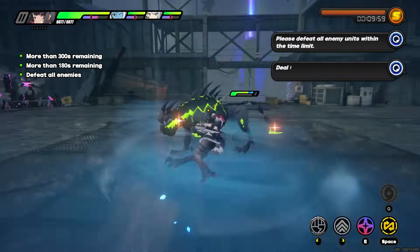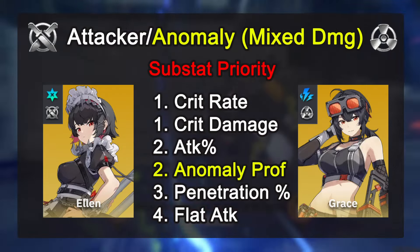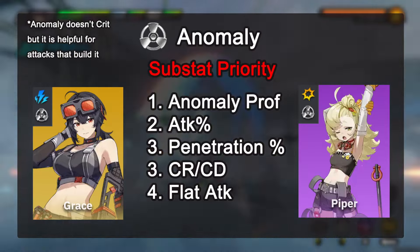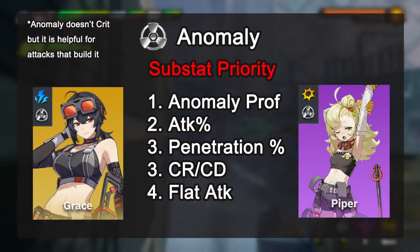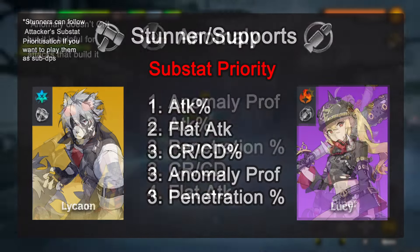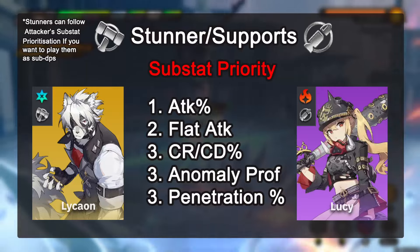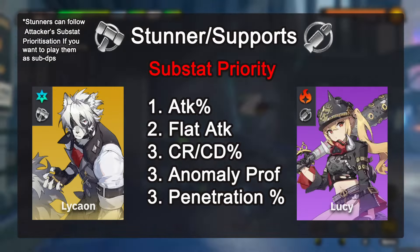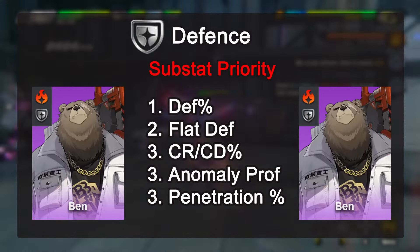For optimal substat selection: attackers and anomaly units going for mixed damage should prioritize crit rate and crit damage, followed by attack percentage, penetration rate, and lastly flat attack. For pure anomaly DPS or disorder teams, prioritize anomaly proficiency, attack percentage, penetration percent, and flat attack — crit is excluded here because anomaly damage cannot crit. For stunners and supports, going for attack percent overall is much better, since you can then pass the drive discs around and continuously upgrade them — attack percent is always useful on attack buffers like Lucy and Sokaku, and other supports benefit from it generally. Defense units like Ben want defense percentage overall.